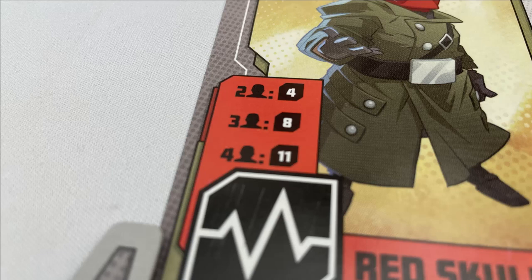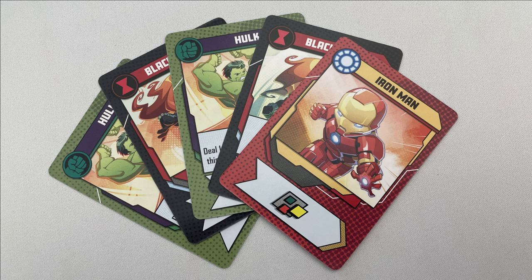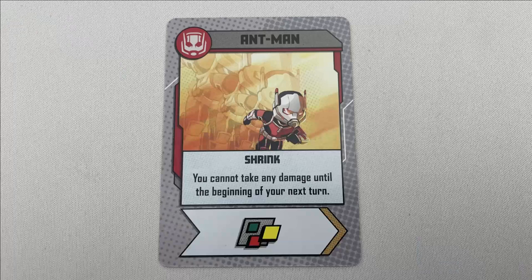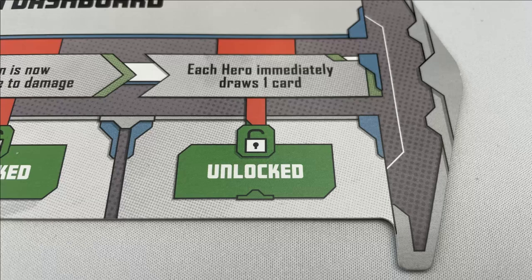Onto the solo rules, which are mildly different. Setup changes in one way: choose three hero decks, shuffle them all together, and draw five cards. As you're playing with three heroes, the villain's health is set to the three-player amount shown on the villain dashboard. In gameplay, play any hero card from your hand, but the card played is considered the active hero. So if I choose the Iron Man card, I will move and activate as Iron Man this turn. You are always the active player, and anything that refers to other players always refers to you. If a character's ability refers to their next turn, that next turn only occurs when you play one of their cards into the storyline. For example, Ant-Man has the card Shrink that prevents them from taking damage until their next turn — they will stay invulnerable until you play another one of their cards, no matter how many turns pass in between. When completing the third mission, as you have three characters, you draw three cards. You win the game in the same way, but as you only have one hand of cards, if that hand runs out, you lose.